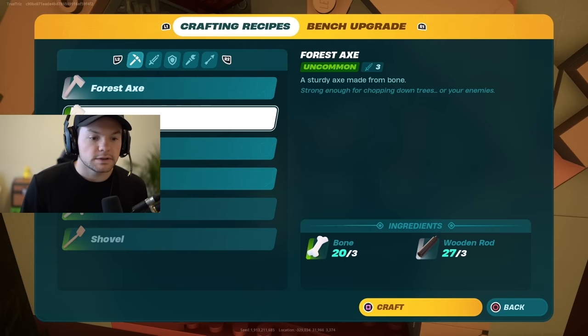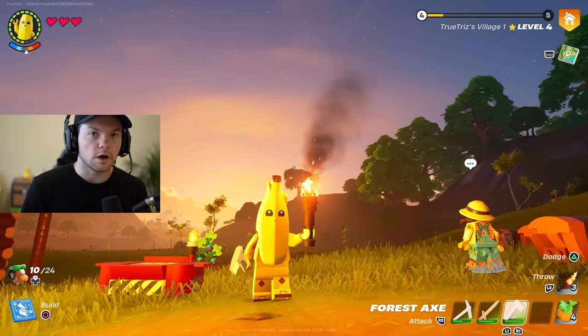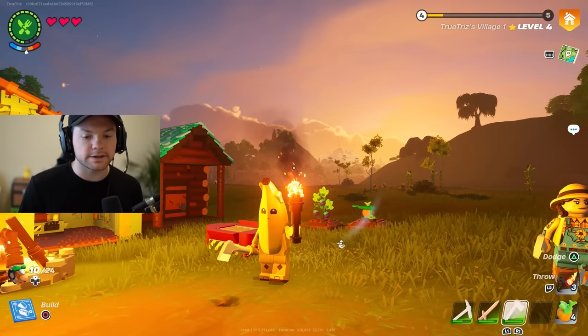Once you've got the bones and the wooden rods, you'll craft your forest axe. I also recommend getting a torch — you can make one by getting vines from breaking down bushes along with normal wood. Once you have a torch and your forest axe, you're ready to explore and find the knot roots.